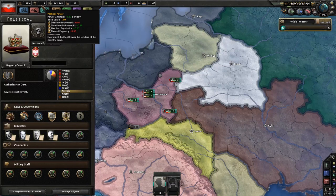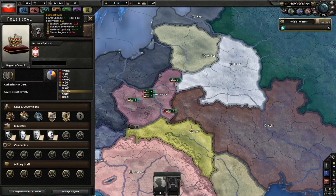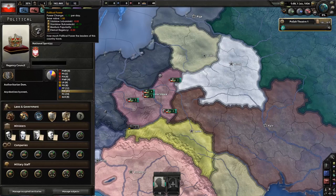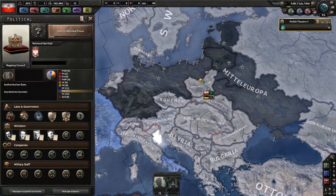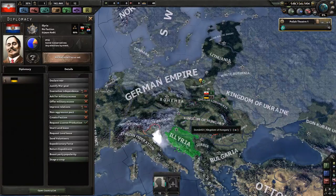You have this national spirit called the Eternal Regency, lowering your national unity by 35% and effectively doubling your daily political power cost. Although you do have Stanlis Bukowiecki, who's granting you some political power. But still, once you choose a national focus, your political power change per day is going to basically disappear. The reason you have this Regency Council is that in the world of Kaiserreich, after Germany won the First World War, they created the Kingdom of Poland, which now finds itself wedged between Mitteleuropa to its north, east, and west, and to its south the Austrian Empire and all of its puppets.